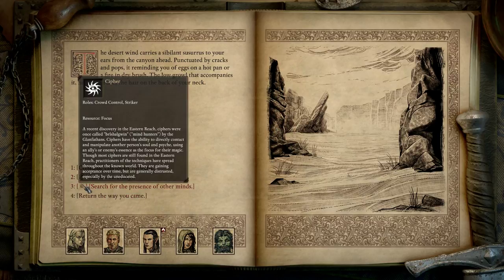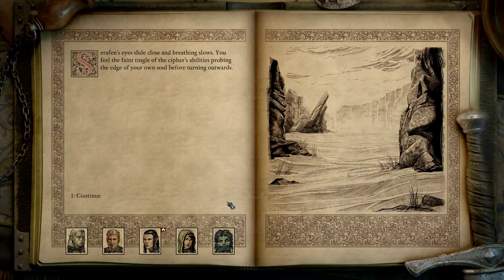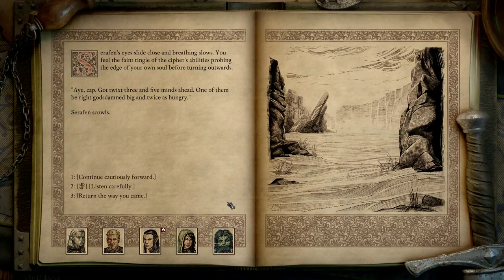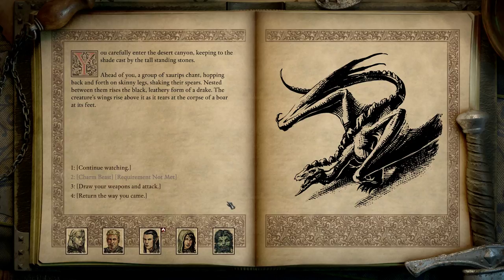Let's search for the presence of other minds — obviously cypher. Seraphine's eyes slide close and her breathing slows; you feel the faint tingle of the cypher's abilities probing the edge of your own soul before turning outwards. 'I kept and got twixt three and five minds ahead — one of them be right god's damn big and twice as hungry.' Continue cautiously forward — you carefully enter the desert canyon, keeping to the shade cast by tall standing stones. Ahead, a group of Sarybs chant, hopping back and forth on skinny legs, shaking their spears. Nested between them rises the black leathery form of a drake; the creature's wings rise above it as it tears at the corpse of a boar at its feet.